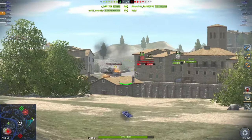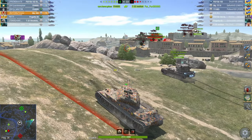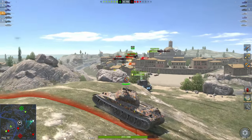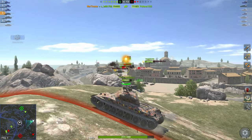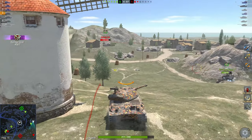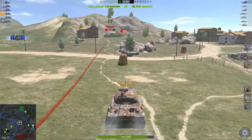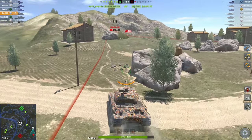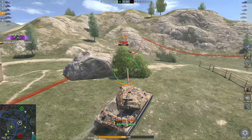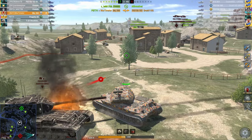I feel like a tank destroyer here — just sniping these people. He turned just enough for it to pen; if he hadn't turned, he would have bounced. The E5 has no awareness whatsoever — he knows I'm up on the hill but peeks the hill position anyway. The tank is not great, but with these kind of teams and the gameplay quality that Blitz has these days, there's nothing you need to fear. As long as you have a little bit of a brain, you're going to do really great. You don't even need to bring your gun — you can just ram them.